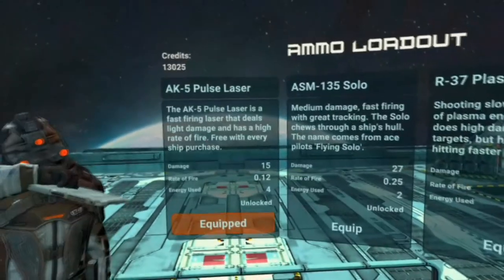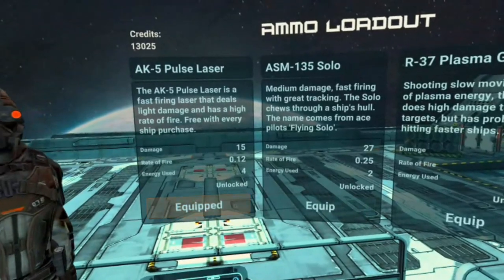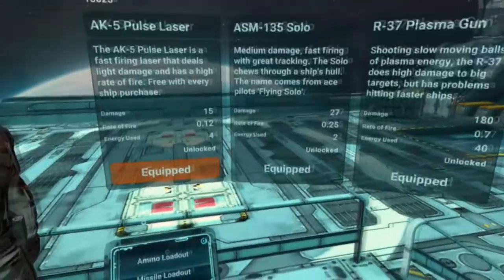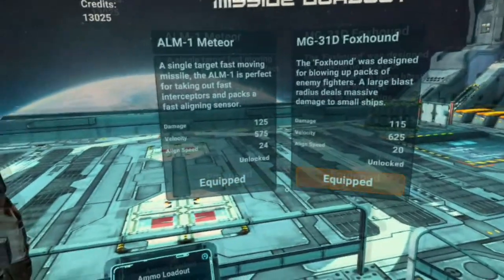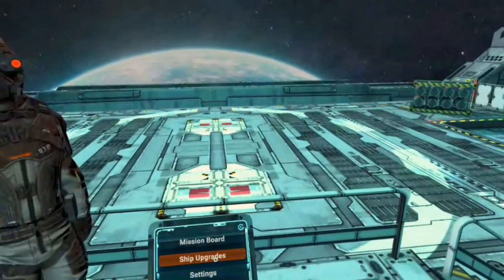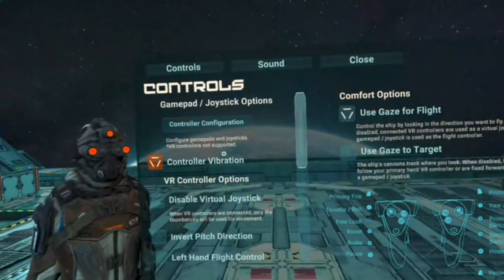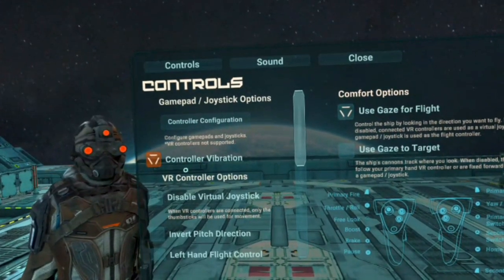We can go do the ammo here — here's all the ammo. We'll go ahead and equip some additional ammo and the missile loadout. They're all equipped. We'll go into settings, and here you can modify the controls however you want. I found the defaults just fine, so I didn't make any changes.